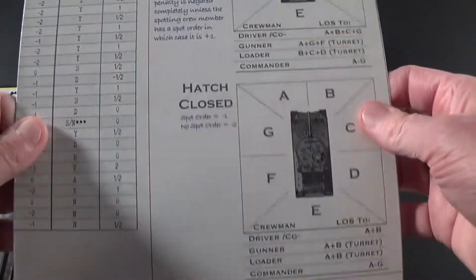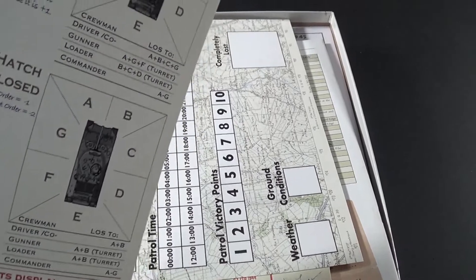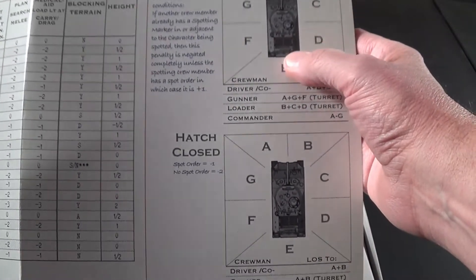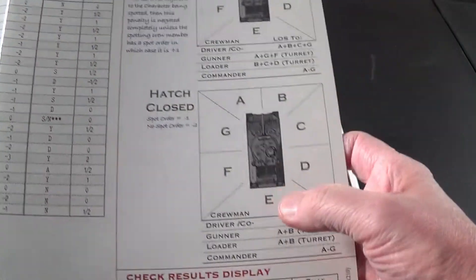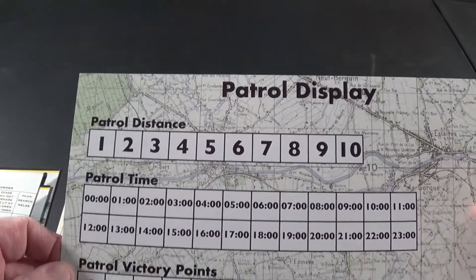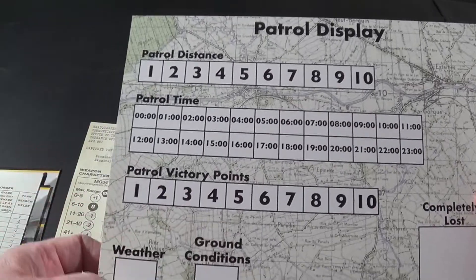Next we have a new spotting chart with blocking terrain notes and range modifiers, and then an armored fighting vehicle line-of-sight display with hatch open and hatch closed options. Then there's an order terrain chart and a new patrol display with patrol times and patrol victory points — that's a little different.